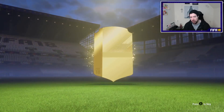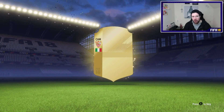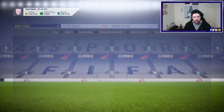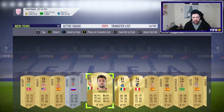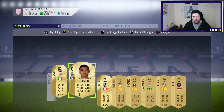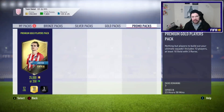Pack number two, and again no board, no Man of the Match, no inform, no walkout, no upgrade, no icon. We get Vasquez, who did have a special card a week or so ago but obviously not anymore. And there is no Harit there - no Harit and I'm happy. We'll keep the 81s and up just because you never know when they're going to come in handy.